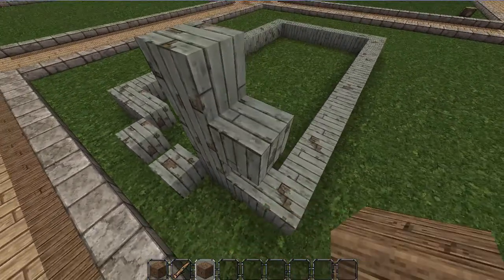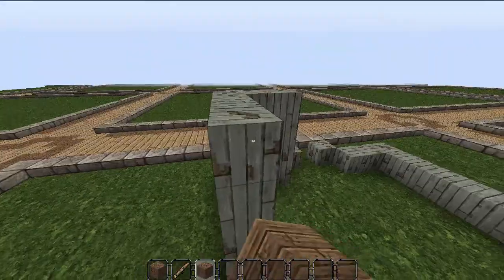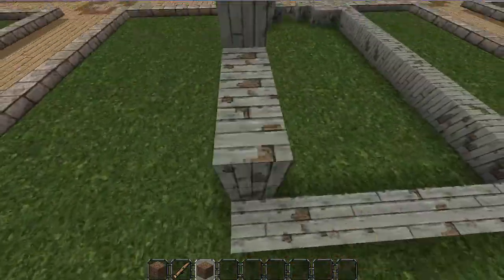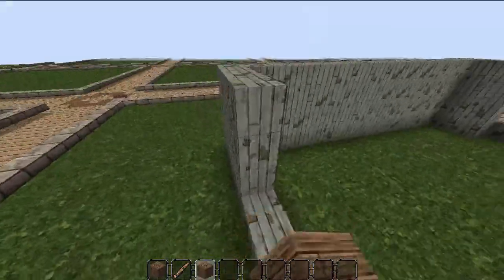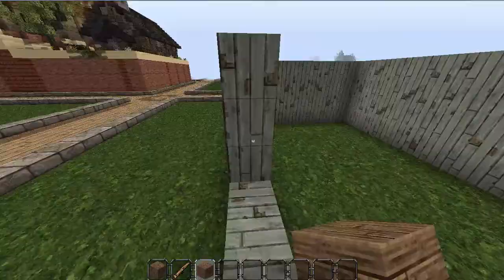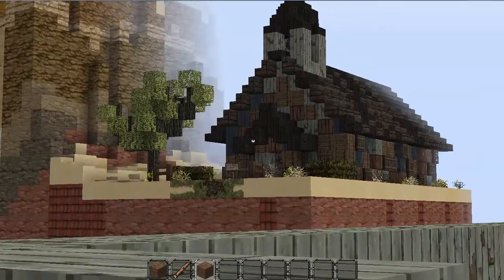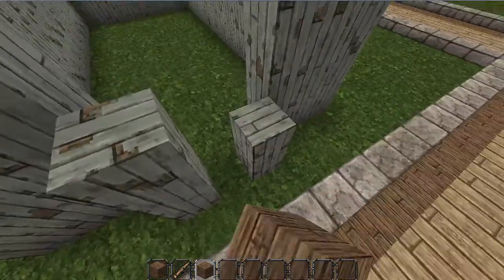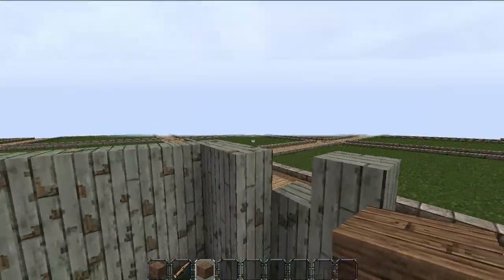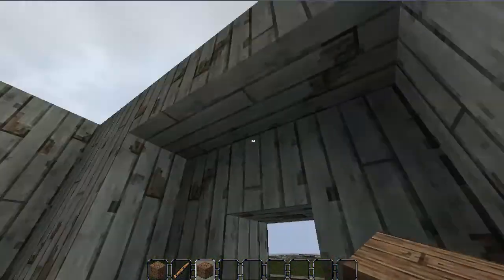Then what you're going to do is build all these sides up by 4 blocks — every side up by 4 blocks except for those 3 over there that you're using for the door. I'll just speed this footage up. When you get to the door, you're going to go up by 2 blocks so it goes in general by 3. Place a block and then up in the middle. Come on the inside and just join that across there, so you've got this sort of archway — a 3x3 empty square on the inside.